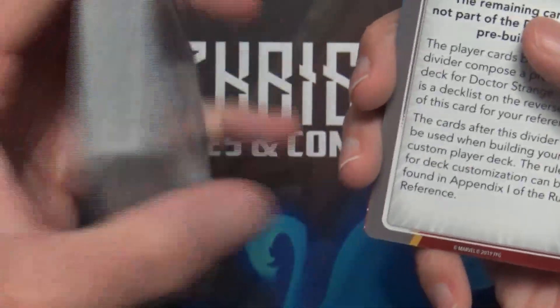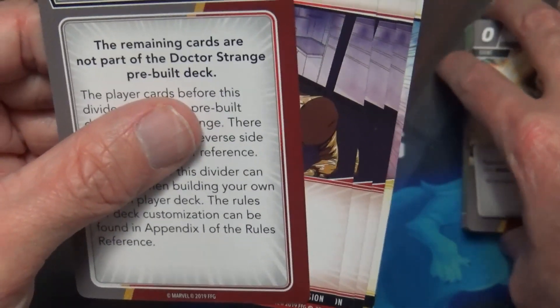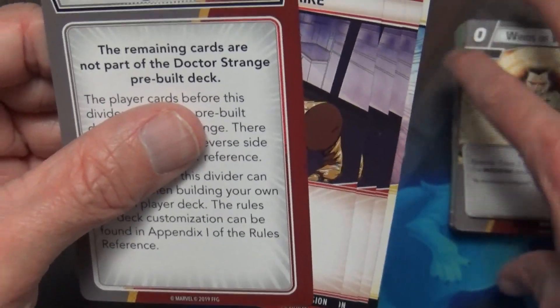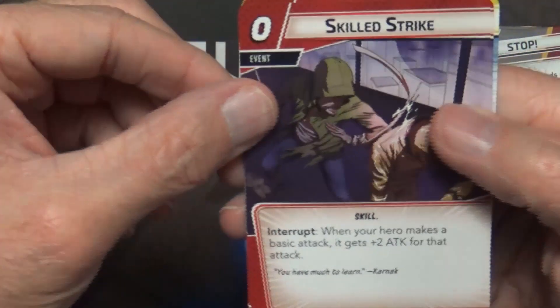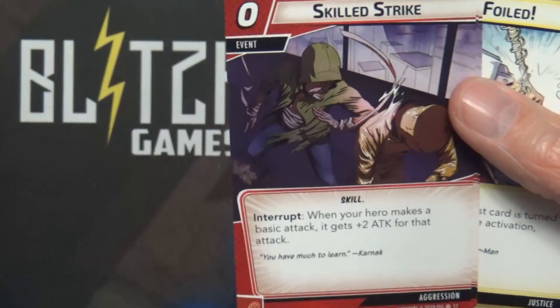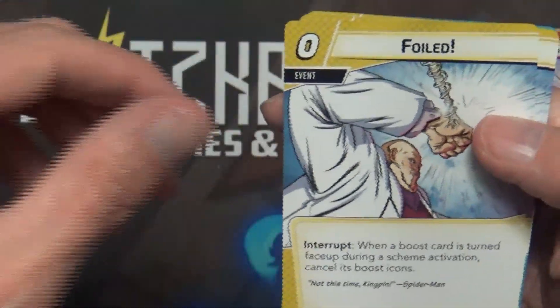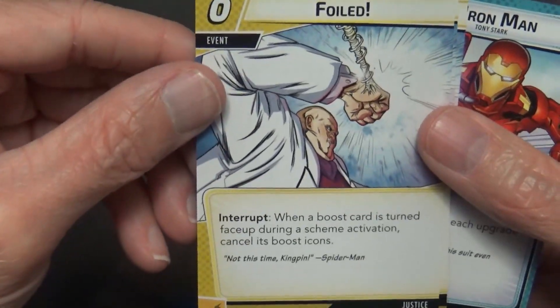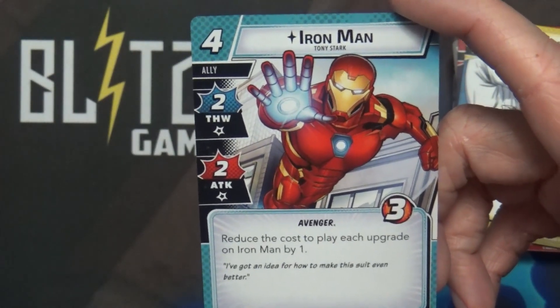The rest should be new cards. I think the invocation deck took up some of the space, but I saw more new cards than I normally see in these packs. The stop card is handy — if you want to rebuild that starter deck, it's all listed right there. After that we have extra cards for other deck types: Skilled Strike for aggression, and these cards are geared toward the deck you just bought so you can switch archetypes if you want. Foiled is a new justice card — three of those. And then a new leadership ally: Iron Man, which is pretty cool.